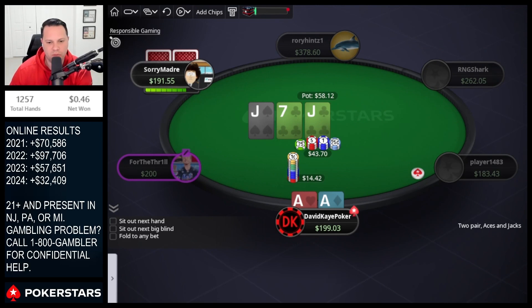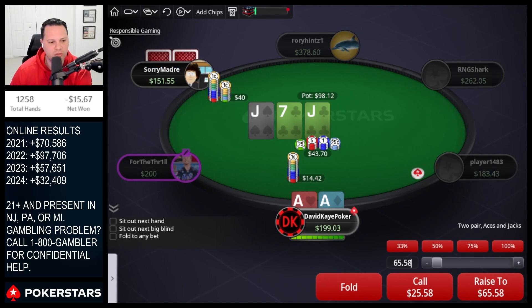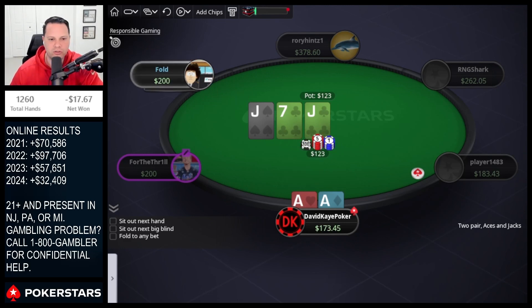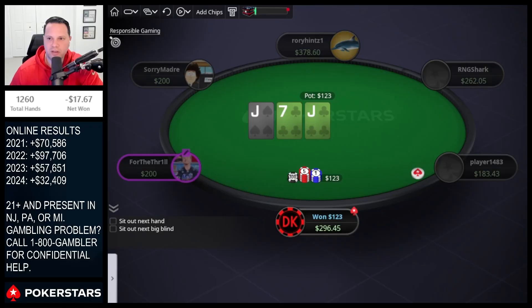Aces over here — opponent opens, we three-bet, get called. Good thing is we do block two ace-jack suited combos, which is nice. We do get raised on the flop — going to jam with aces targeting their straight draws and club draws, because a lot of times if they have those they're just going to check back the turn. Sometimes we just run into the jack and feel dumb, but out of position we want to make their clubs and straight draws call it off, or just hold. We jam it and take it — aces hold.